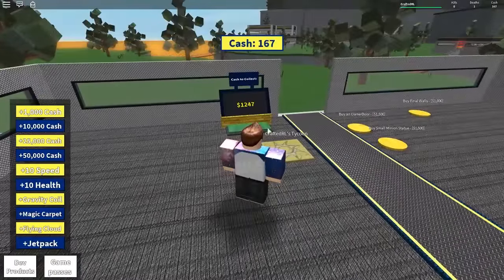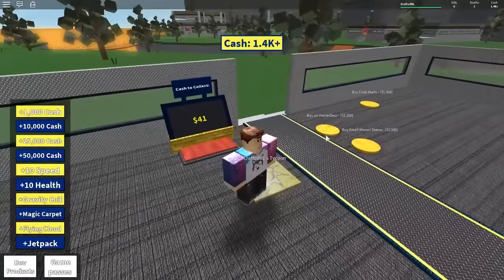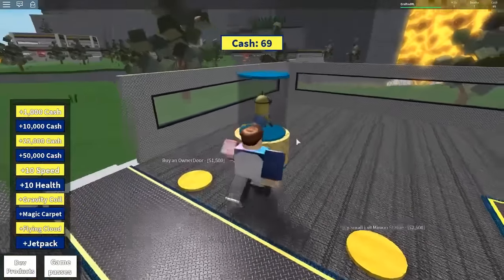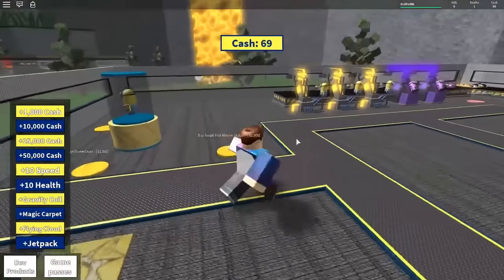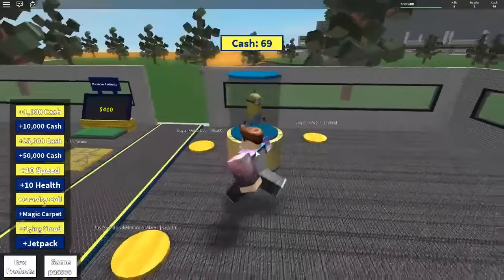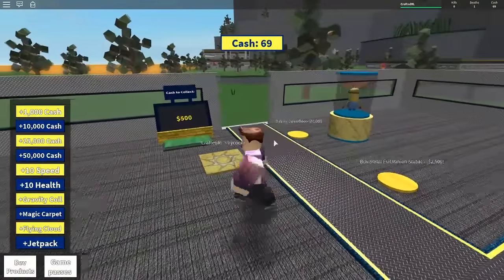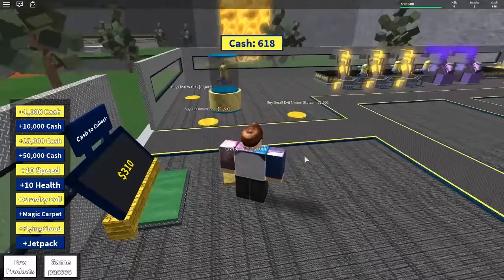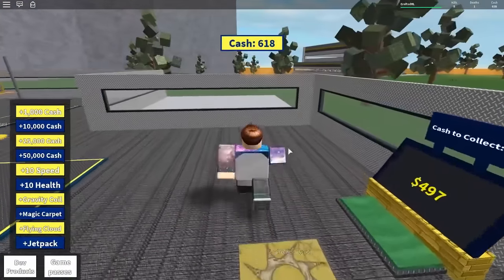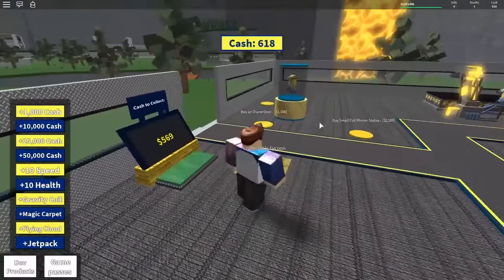There's already 1,200 in the bank. In a second I can buy a minion statue. Bam — minion statue. That's cute, it's tiny. I thought it'd be a lot bigger. The final walls here will cost us 1,000. Hopefully that will add a ceiling too, or maybe a next floor. We'll do it in a sec — 1,000. Let's purchase these final walls. Ooh, it's yellow-themed and grey, much like minions.